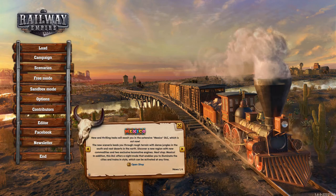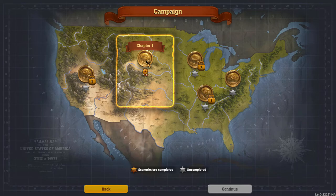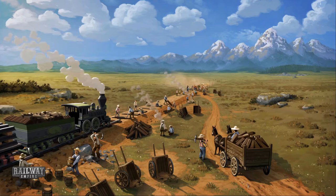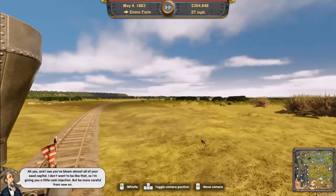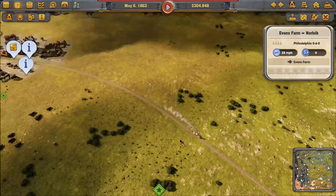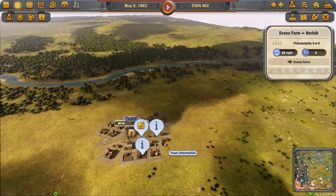Hello and welcome back, this is Danny Code and we're going to continue on from our last episode. We left off halfway through chapter one and we're going to finish it off today. Thomas provides a cash injection: 'I've seen you've blown almost all of your seed capital — I'm giving you a little cash injection, but be more careful from now on.' Thank you Thomas — you can always use a little more seed capital.